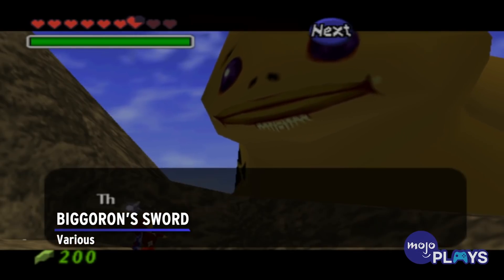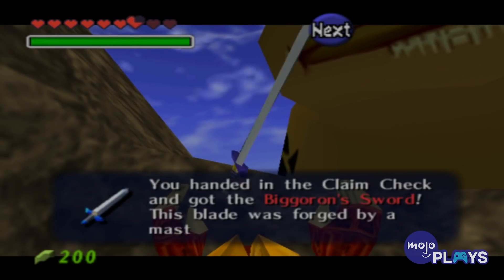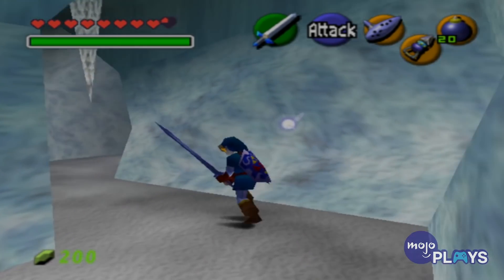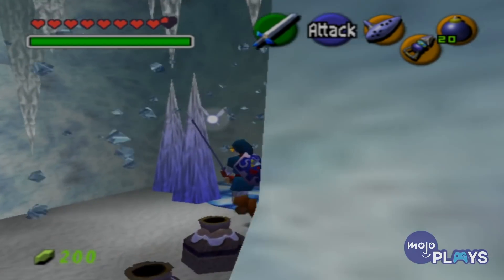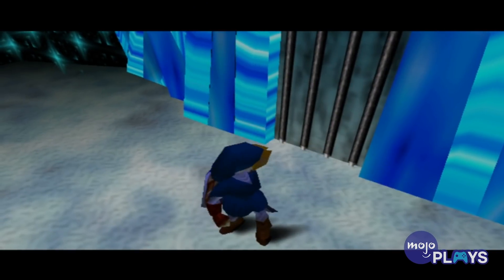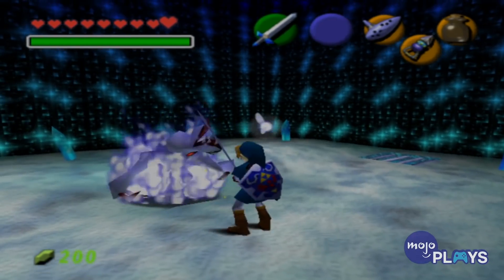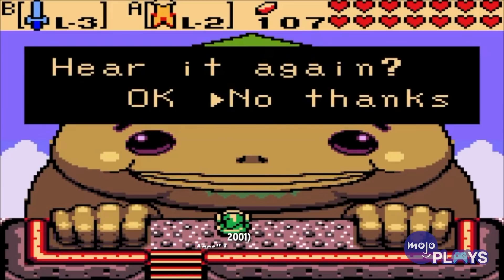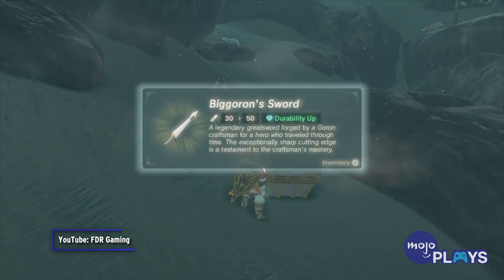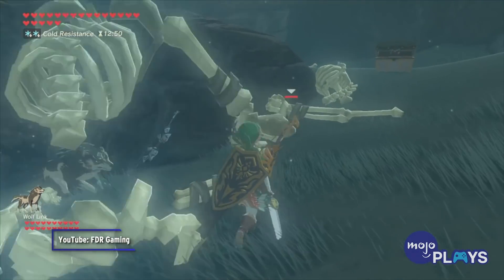Biggoron Sword — Various. First appearing in Ocarina of Time, the Biggoron Sword is the strongest weapon in the game. Through a lengthy trading quest, you're able to forge this two-handed blade. Not only does it have an impressive reach, it's also twice as powerful as the Master Sword. Although this is its primary appearance, it can also be obtained through passwords and DLC in the Oracle games and Breath of the Wild, respectively. While not quite as powerful as its initial outing, it's still a cool-looking sword that will make short work of your opponents.